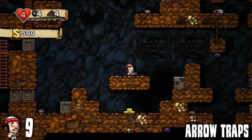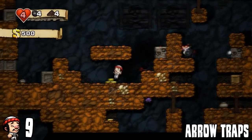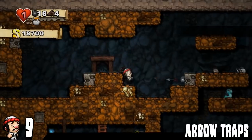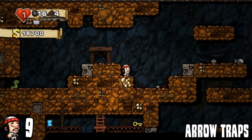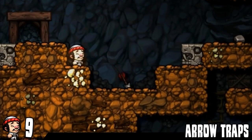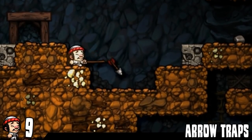Next up, these arrow traps. People have problems with arrow traps. If you drop into one with a mouse, no issue. Here's something — a skill to perfect: you can drop down into an arrow trap and actually whip the arrow down. That takes a while to practice, so practice it before you actually do it.